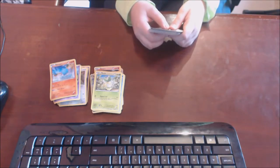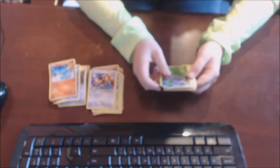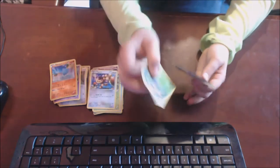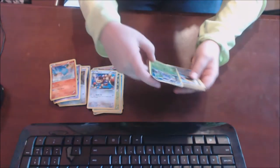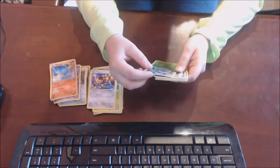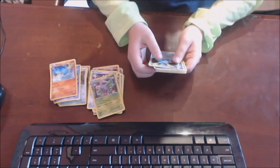We have Ambipom — that's the guy with the long hand, the monkey dude. I forget what game he's from. He does Double Hit, 60 health. Oh, we have Ducklett — bad shape, it is a shiny but bad shape right in the corner there — but 140 HP, so that's a lot.